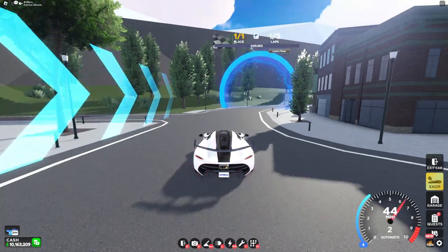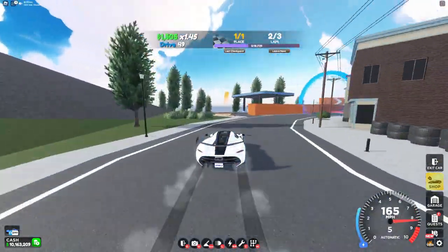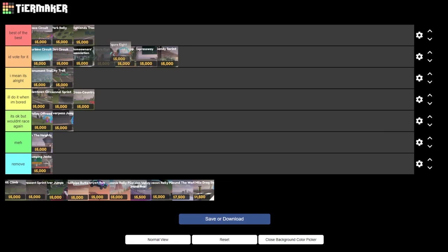The next race we have here is Figure 8. This is also another pretty good race, although some changes need to be made to make it even better. But other than that I enjoy this race, and I'll put it above Homeowners Association.